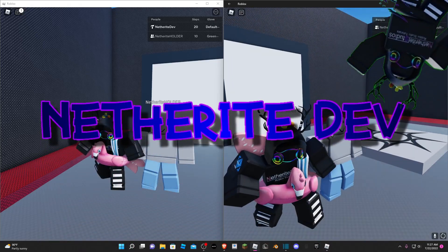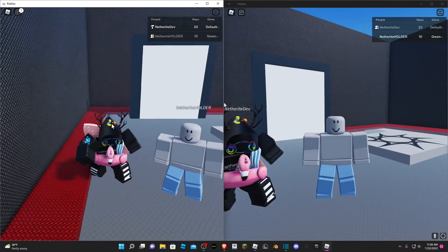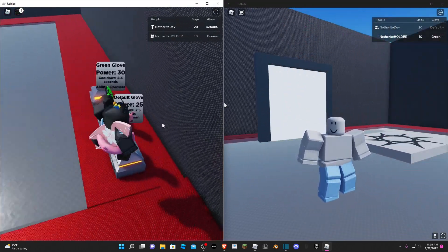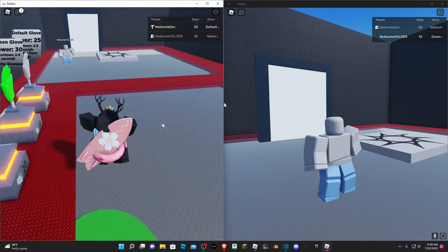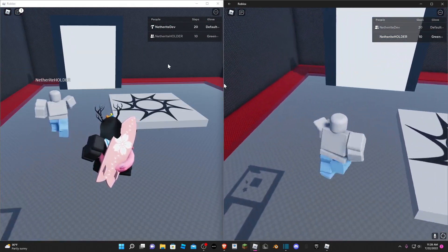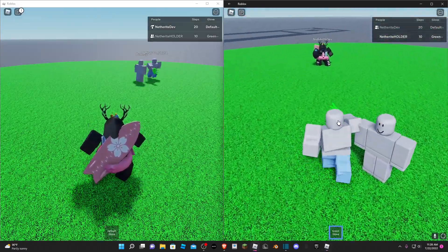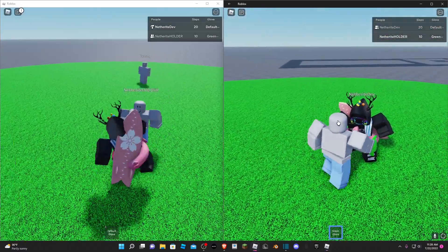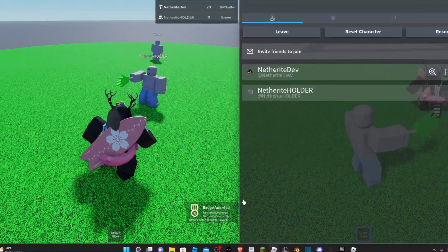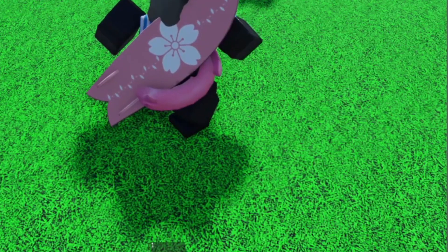Hey guys, Netherite dev here, welcome back to another video. As you can see, today I'm here with my group holder alt account, and that is because we added badge gloves. So if my alt account were to equip the green glove and we walk into the portal here, if I were to hit my main account with the green glove, you can see that right here it says badge awarded — it says slap battles tutorial badge.